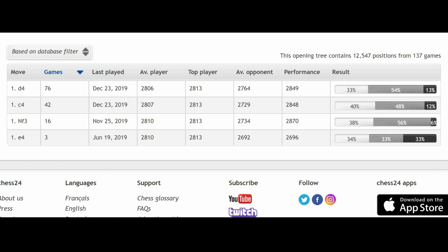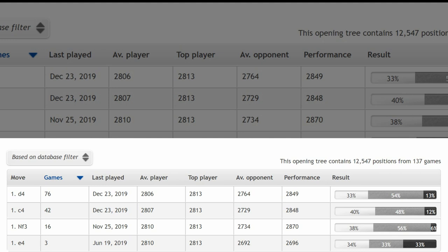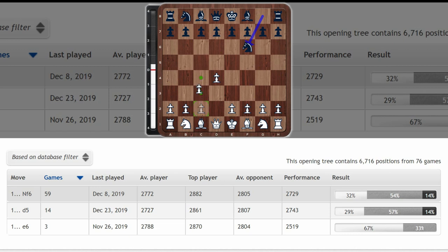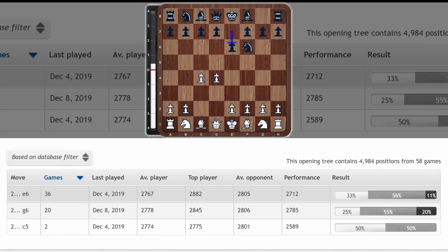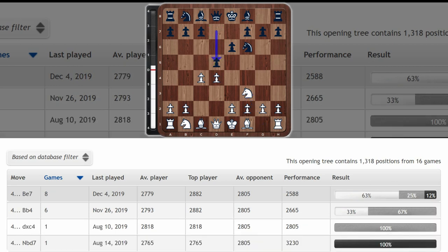First, I want to look at the position Ding Liren has reached most often. I'm going to keep clicking the top option to find his most common position and his score there. So let's keep clicking: d4, knight f6, c4, e6, knight f3, d5, knight c3 — this is Ding's most popular response.